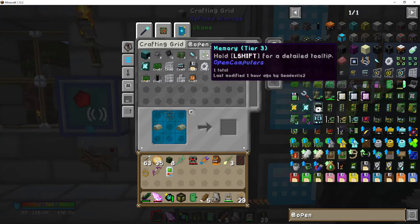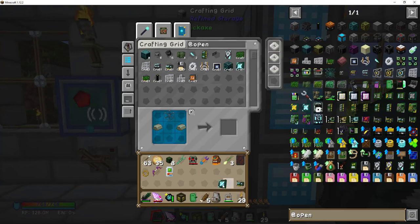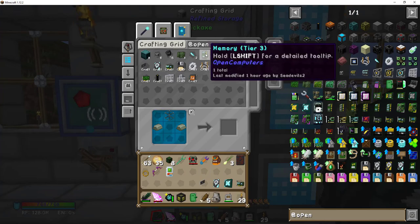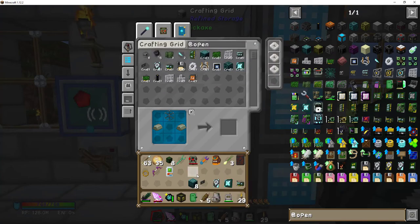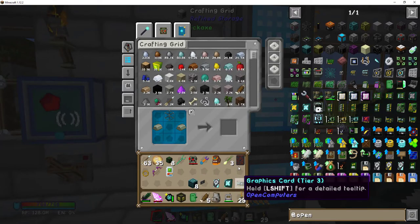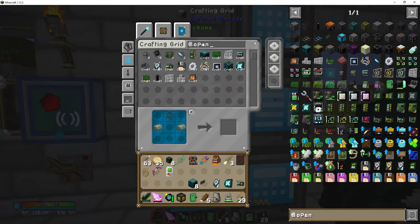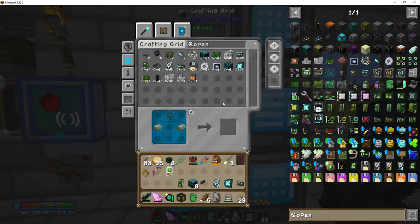Open Computers parts check: graphics card, CPU, hard drive, keyboard — but I only have one memory module. I've got eight screens. Let me get another tier three memory module — there it goes through all the other stuff, and bingo.